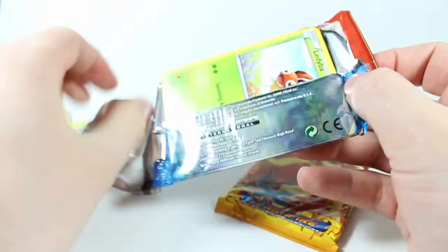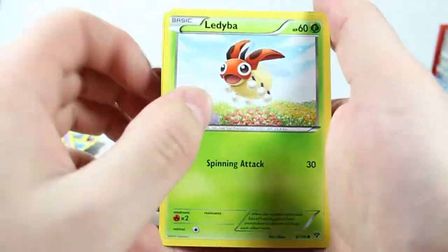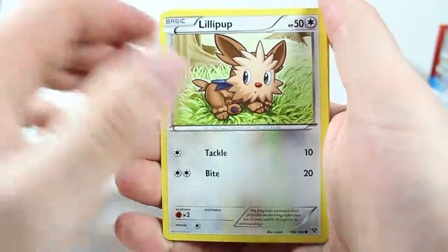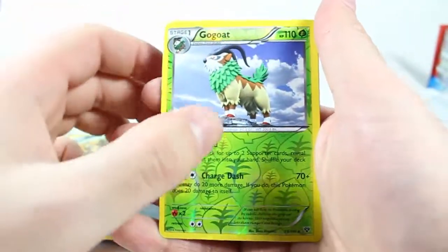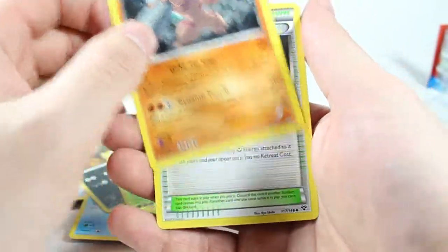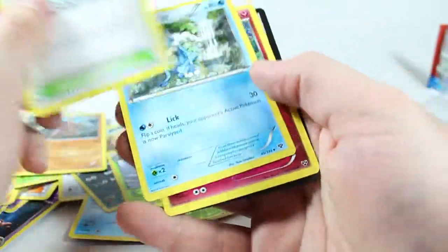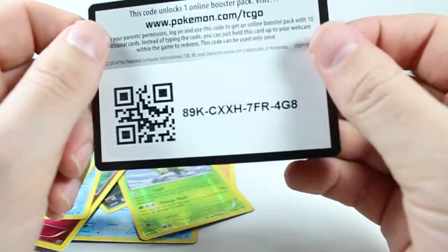Both booster packs are XY sets — one is just regular XY and the other one's Flash Fire. Sand dial, Diglett, Gogoat, Conkeldurr — that's my non-hollow rare. I am on a streak here if you guys have seen my other videos. Non-hollow rares — this is a horrible streak.